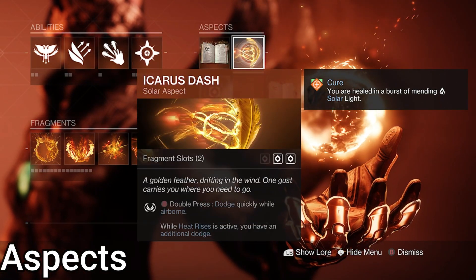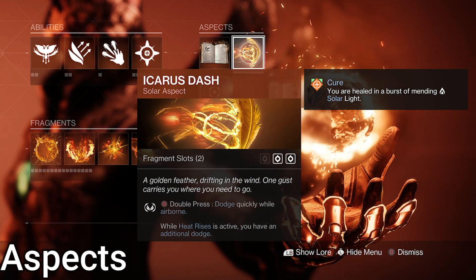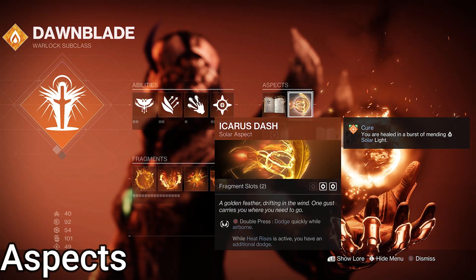We also have Icarus Dash. Do the in-air button to dodge in one direction. When Heat Rises is active, you can do it twice. Use Icarus Dash to correct precision when unloading with Tommy's.